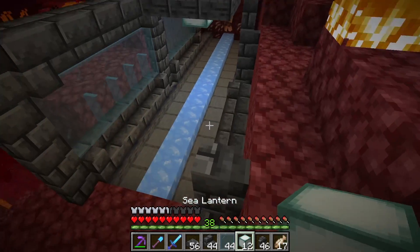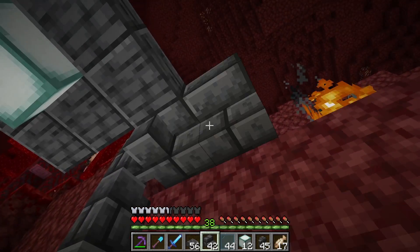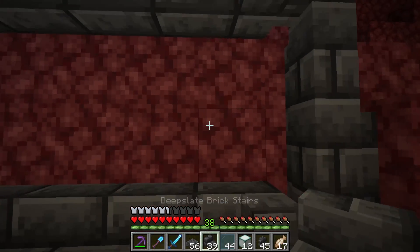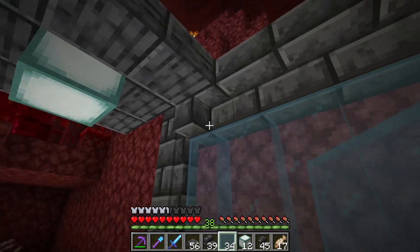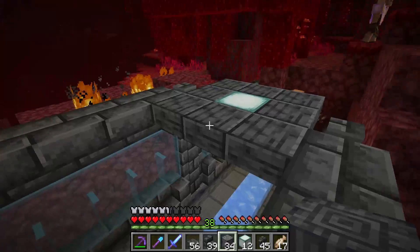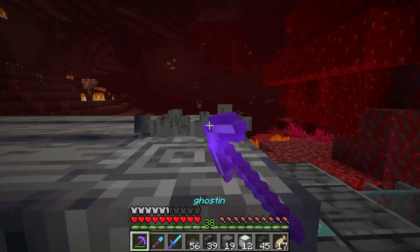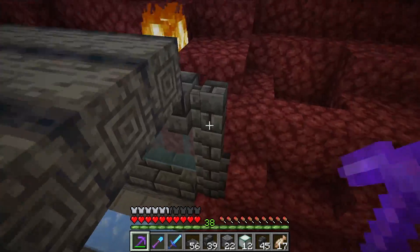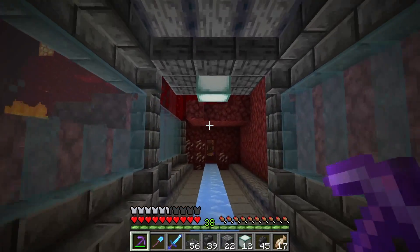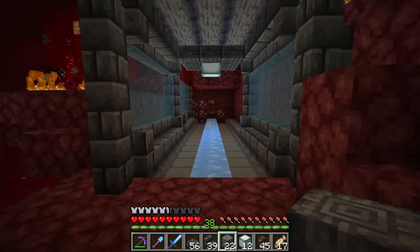Let me go on this side so I can show you the roof. For the roof I'm going to use the polished basalt going up one all the way across like so - that way it gives us a nice pattern across the ceiling. That makes sense - and it'll be like another section added on top.